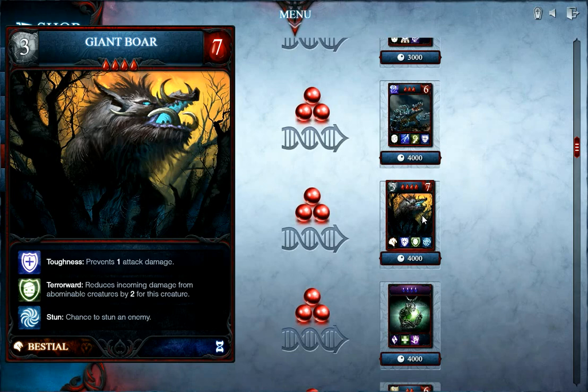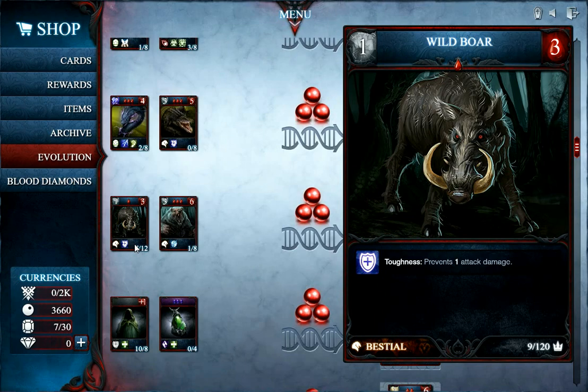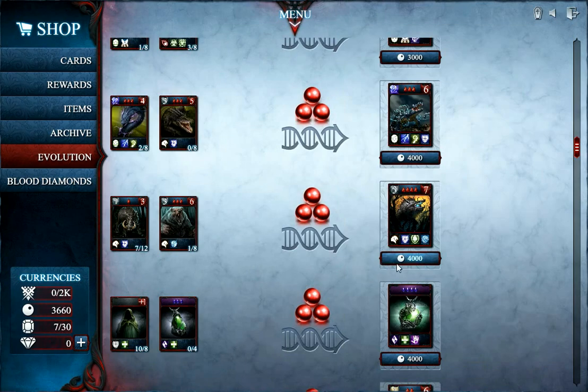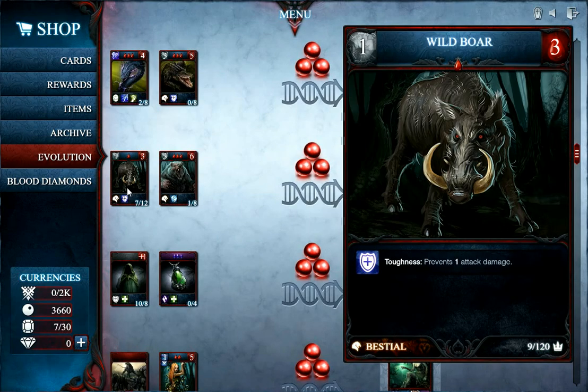This combines the aspects of the original Giant Boar and the Terror Bear. It's created by combining 12 Wild Boars, 8 Terror Bears and 4000 Blood Pearls. Since the original cards are only common and uncommon, this is a great card to get for all players.